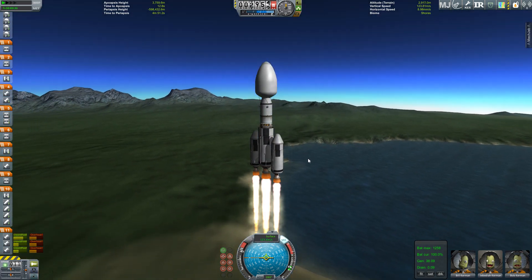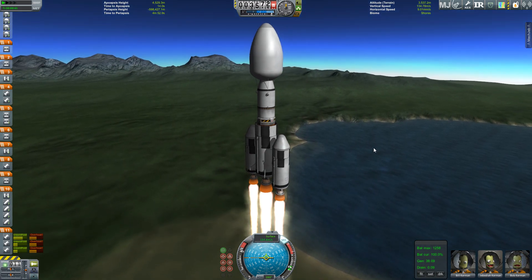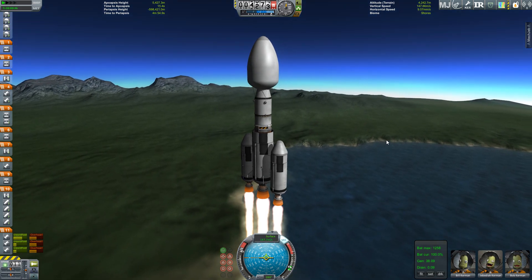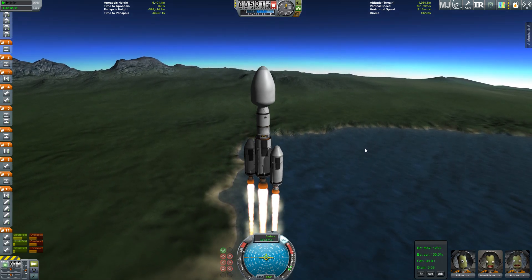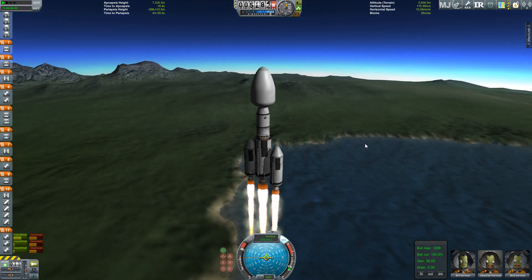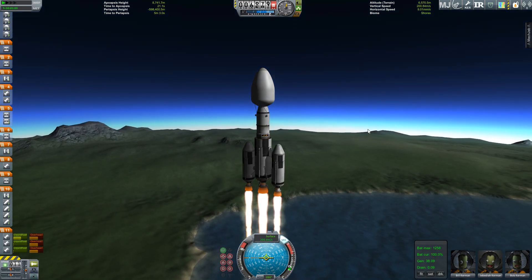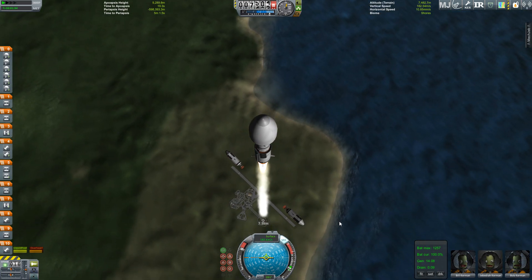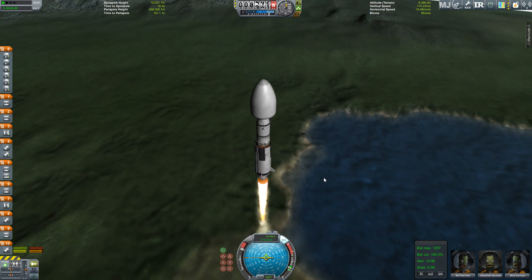Before we begin I should note that I'm using quite a few mods — they will be listed in the description below. If you plan to recreate my approach to mission design I suggest you grab quite a few of them. In particular you'll want some kind of delta-v measuring tool; Mech Jeb or Kerbal Engineer will do the trick. You can't go too far wrong with other tools like Kerbal Alarm Clock and the Interplanetary Transfer planning mod, all of which are very helpful. I'm also playing with Deadly Reentry and the Real Chutes mod because I enjoy the realism they bring.